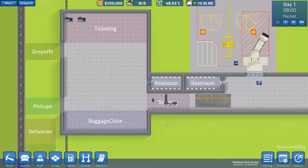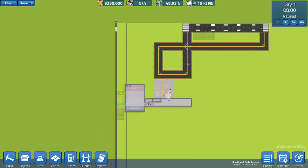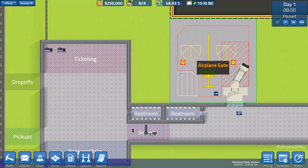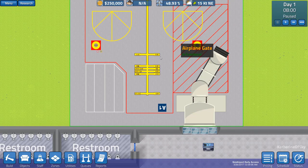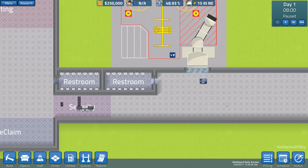Let's look at our terminal and see what we've got. We have the runway here, the taxiway where the airplanes come down, and the airplane gate. This is where the airplane parks, and here's the little walkway that swings toward the plane as people embark and disembark.